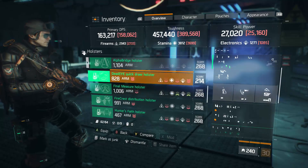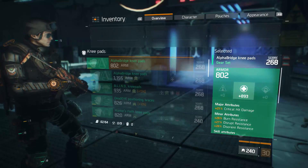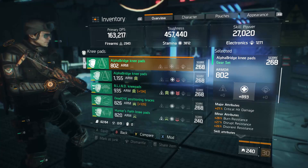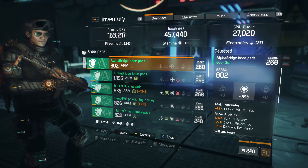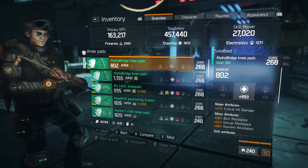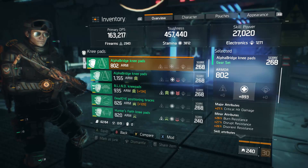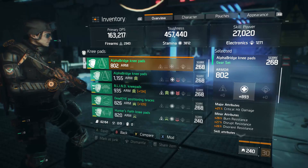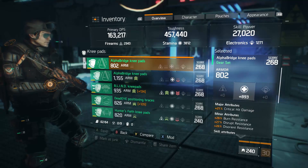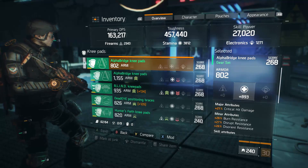Moving to the knee pads — Alpha Bridge knee pads with a good stamina roll and critical hit damage. I didn't need to roll armor to achieve the armor cap on these. I feel like the critical hit damage is a really good trade-off; rolling armor would take a significant hit to my weapon DPS. While I chose skill power over critical hit damage on the backpack, critical hit damage over armor on the knee pads is the way to go, especially with an MP7 or any SMG prioritizing critical strikes.